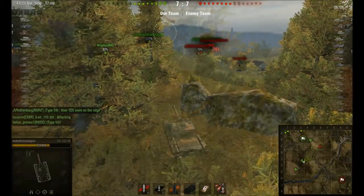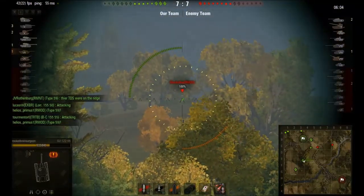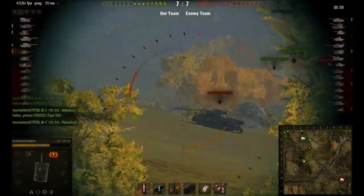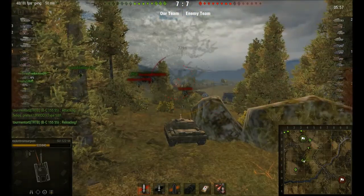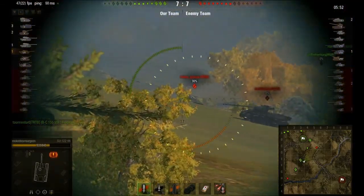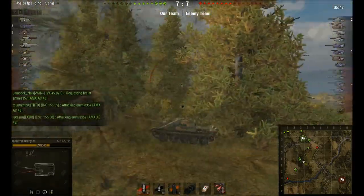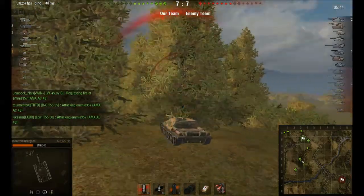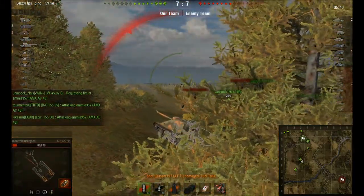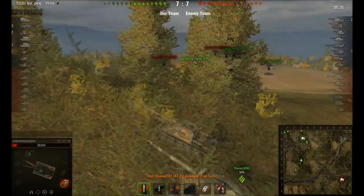They try pushing through the north again, and one guy is just making a run for it through the empty field — I don't know what he expects is going to happen there. When I see the Type 59 lining me up, I line up on him as well. The problem is that if I tried to get away, he still has a snapshot on me whereas my snapshot's not that good. So if I was going to get shot, I at least wanted to be able to shoot back.